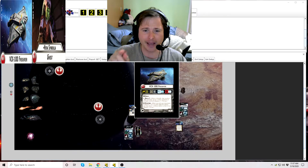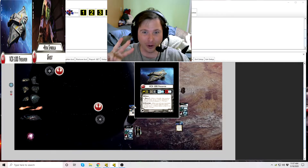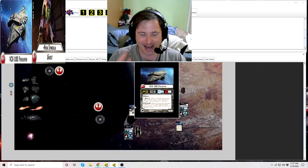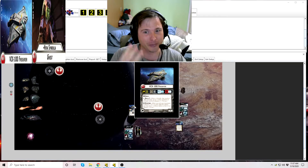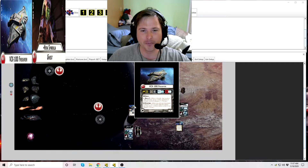This Freighter, going from left to right: in the yellow box, it can move up to distance 3. The next box shows it has 8 hulls — it's one of the beefiest Squadrons in the game. It has an anti-Squadron armament of 3 blue dice, not too shabby, and an anti-ship armament of 1 blue die.